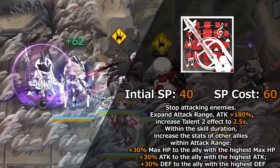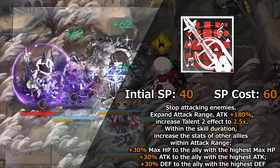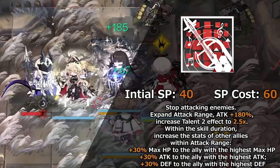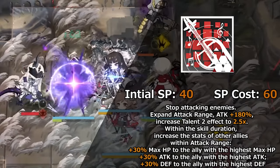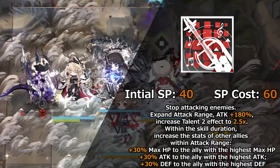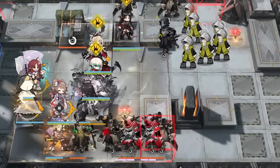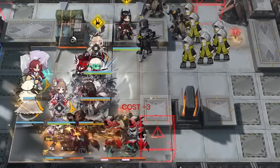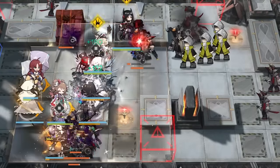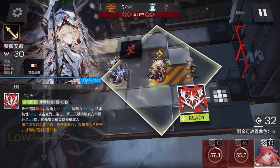We can see this in her third skill, Freedom's Tango. It makes Virtuosa stop attacking enemies, expands her range, increases her attack by 108%, increases her second talent effect by two and a half times, and within the skill duration, increases the stats of other allies within the attack range: 30% max HP to the ally with the highest max HP, 30% attack to the ally with the highest attack, and 30% defense to the ally with the highest defense. This is quite a good skill that will apply Necrosis fallout to most enemies, and even bosses aren't safe. The buffing of allies is a nice bonus, but a little tricky since you need to plan ahead to make full use of it. If there's only one unit within her range, that operator will get all of the buffs.